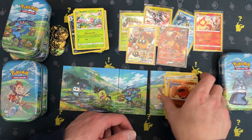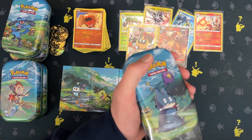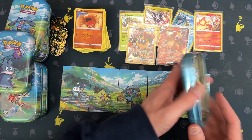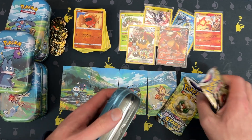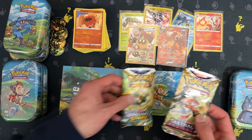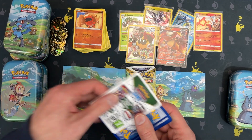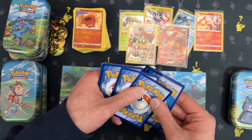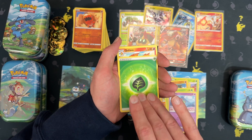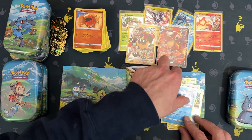Usually you're expecting about one hit out of every four packs. If we're talking averages, I'd say we should get a hit in this tin. But let's find out. Drifloom, Sudowoodoo, Combi, Rotzi, Energy, Kulava, Golduck, Glasses, Reverse Bronzon, and Regiice.